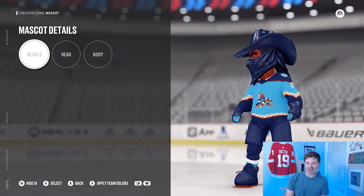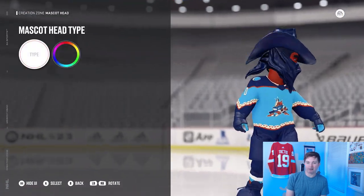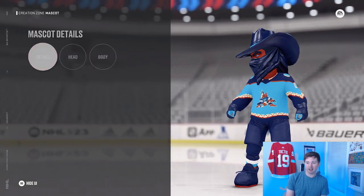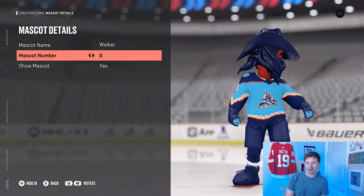For the mascot, I went with a cowboy guy. Head type is head 1, body type is body 1, and I just applied team colors. For the details, he's named Walker, number zero.